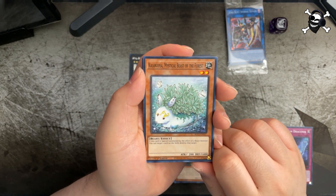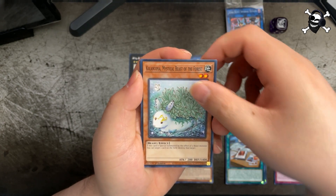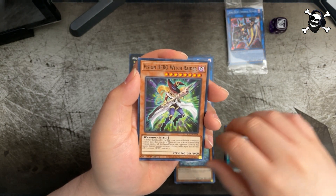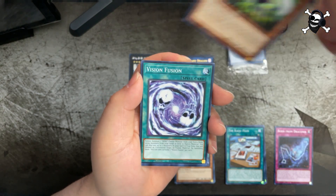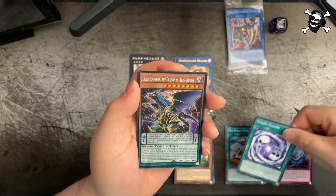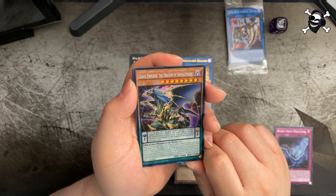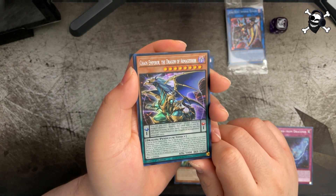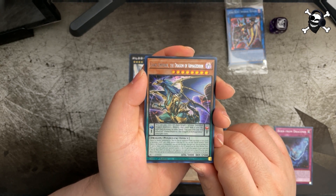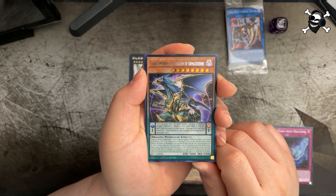Got Talentosa Mystical Beast of the Forest, Vision Hero Witch Raider, Vision Fusion, and then — oh! Chaos Emperor the Dragon of Armageddon. I didn't know there was a pendulum version of Chaos Emperor Dragon — that is really cool!